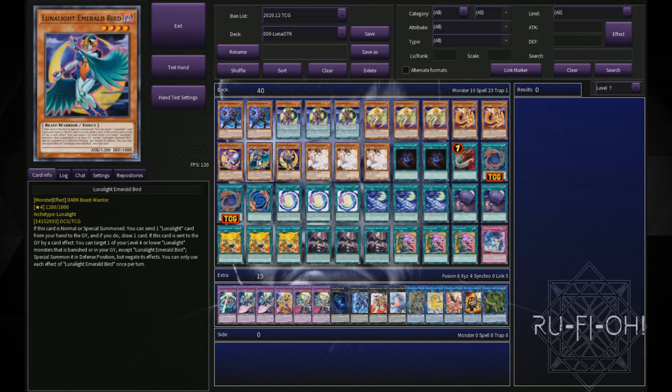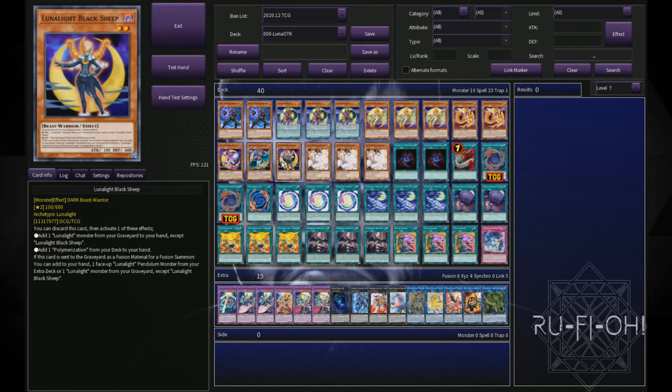Just a single copy of Emerald Bird here. I'd be very tempted to up this to two, but one has been absolutely fine in testing so far. Being able to pitch cards from the hand to draw cards is really nice, especially if you've got Perfume or Serenade Dance kicking about. Just a single copy of Black Sheep here to help generate resources, keep Polymerization going round in circles, and help regenerate your other resources as well. I think just the one copy works perfectly fine.